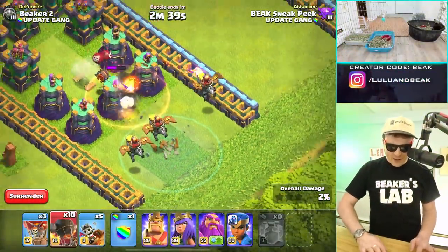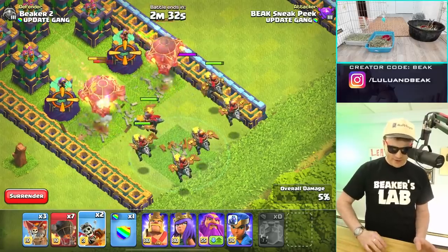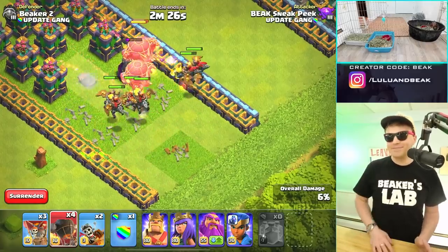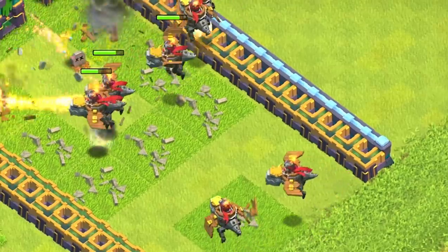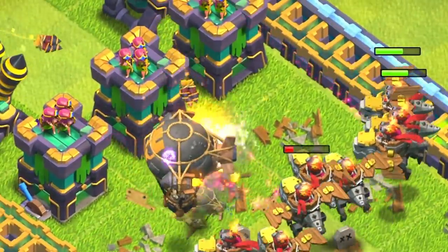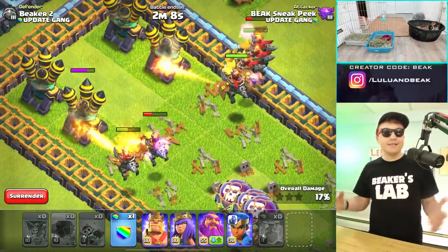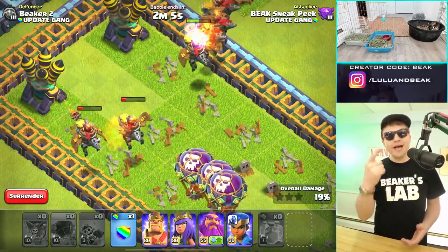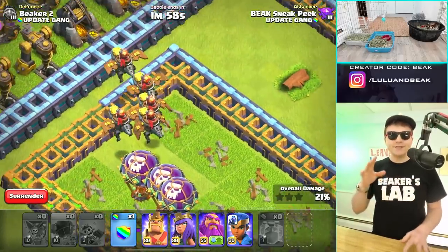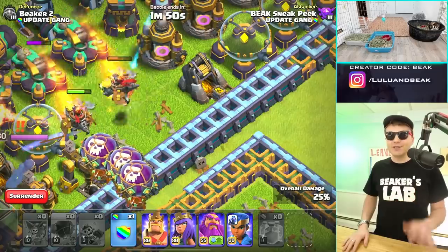Okay — three Dragon Riders with a couple of balloons behind them. Let's see them get started, then we drop in the balloons. They distract everybody, then we drop three more. Two more — without any spells I still think they'll be fine. They're a really easy troop to use, just like Pekkas. Lots of health, lots of damage, simple to use, and they go straight for defenses. I'm not sure how this isn't going to be too strong.